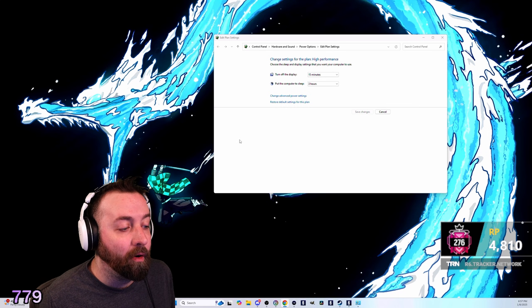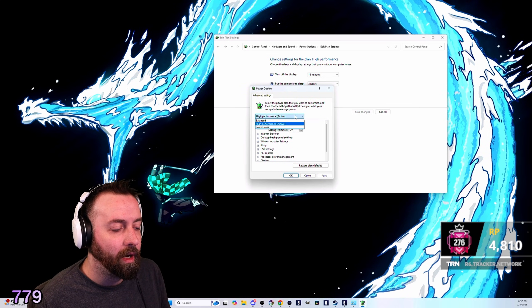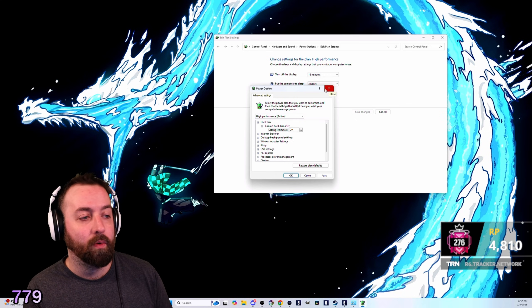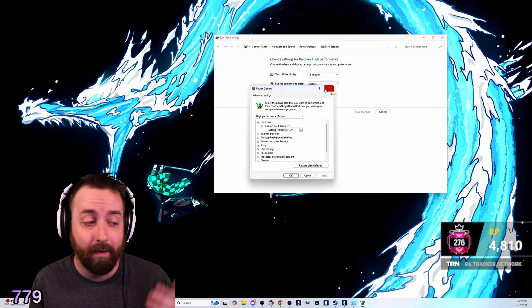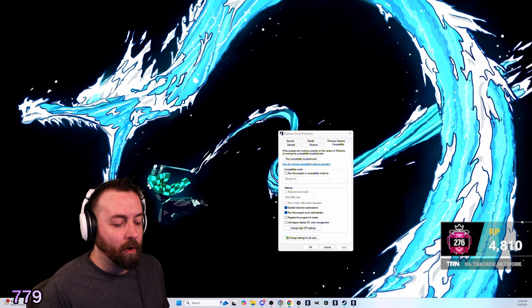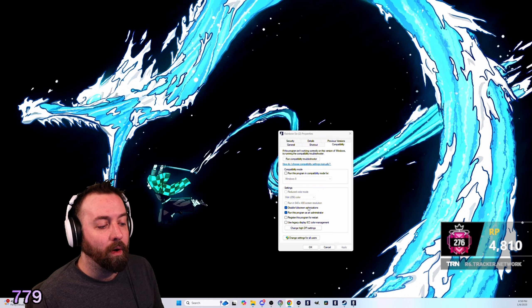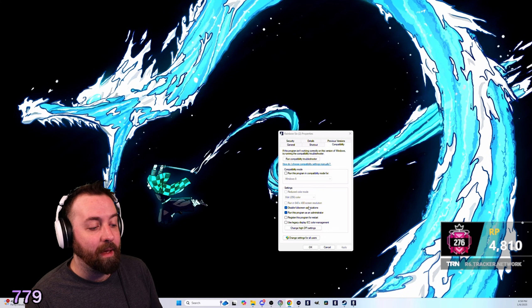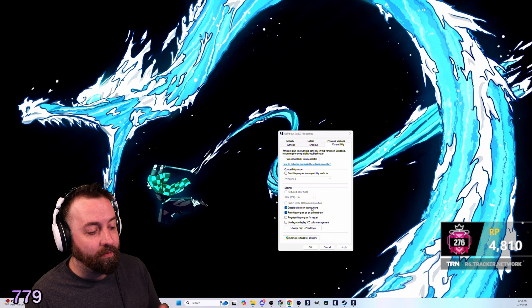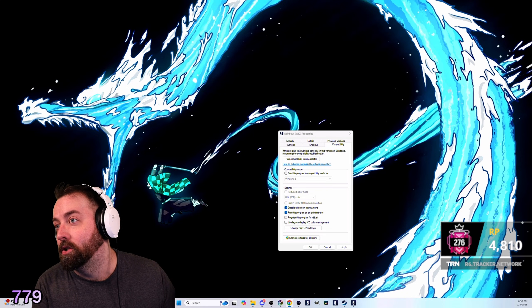Now you're going to go to power plan, go to advanced power settings. You're going to want it on high performance, just to get a little bit more juice into your system and make it run a little bit better — make sure it's on high performance. Now, you're going to right-click your Siege application and go to Compatibility. In the past you've been told to disable full screen optimizations, but you're going to want this checked. I've tested it — it does run a little bit smoother with that checked. And run as administrator also makes it run a little bit better.